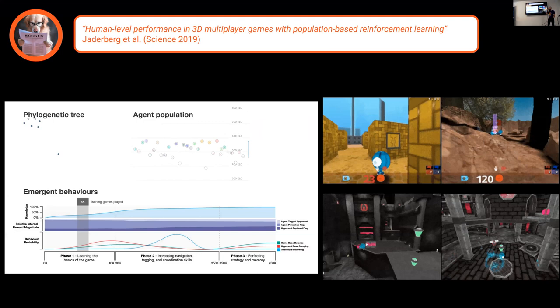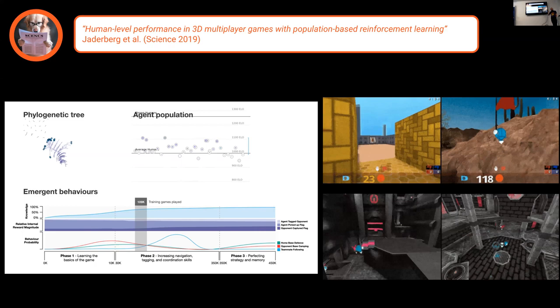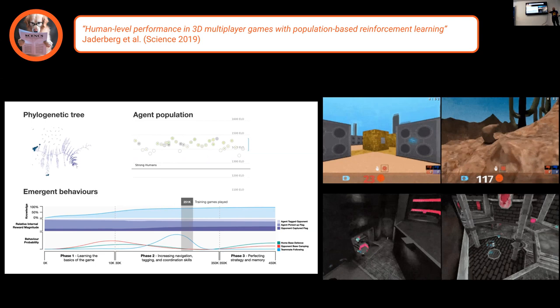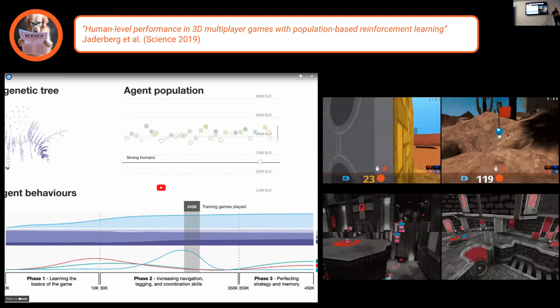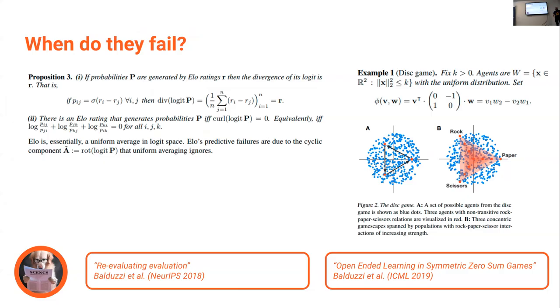Elo can also be applied to AI. We used it for a long time, particularly when working on the Capture the Flag project, where we introduced population-based training. We were training multiple agents and needed a notion of who is good in the population, so we could use an evolutionary algorithm to evolve a reward signal. We used Elo to rank agents against themselves — computing the empirical payoff matrix approximated with Elo and using it as an evolutionary signal. This was enough to get very strong, human-level agents. But as any approximation, eventually it will fail, so it's natural to ask: when does it fail?